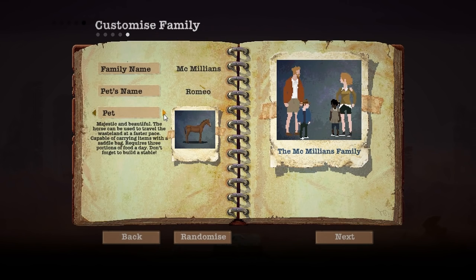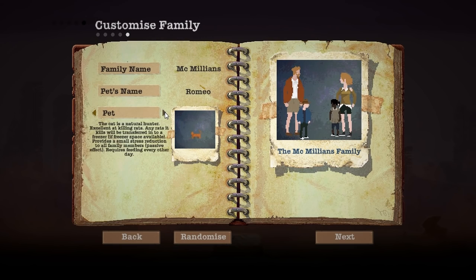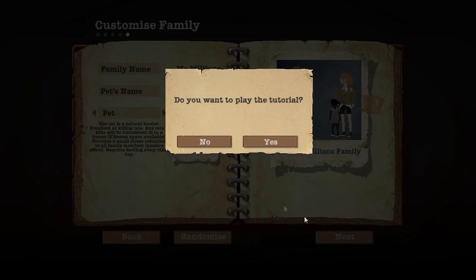Pet's name - we get a horse, a dog, a cat, a fish tank. The snake has the ability to keep rats away. Whilst the snake is out, no rats will come to the shelter. The horse requires three portions of food a day - don't forget to build a stable, that needs a lot of food. We're going to go for a cat - excellently killing rats, kills transferred into a freezer, provides small stress reduction to all family members. We'll call it Mitzi - it's definitely going to die.